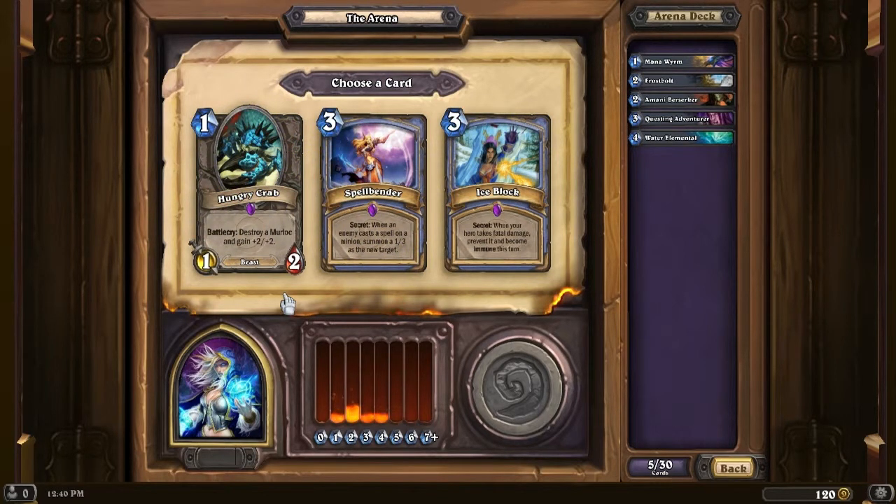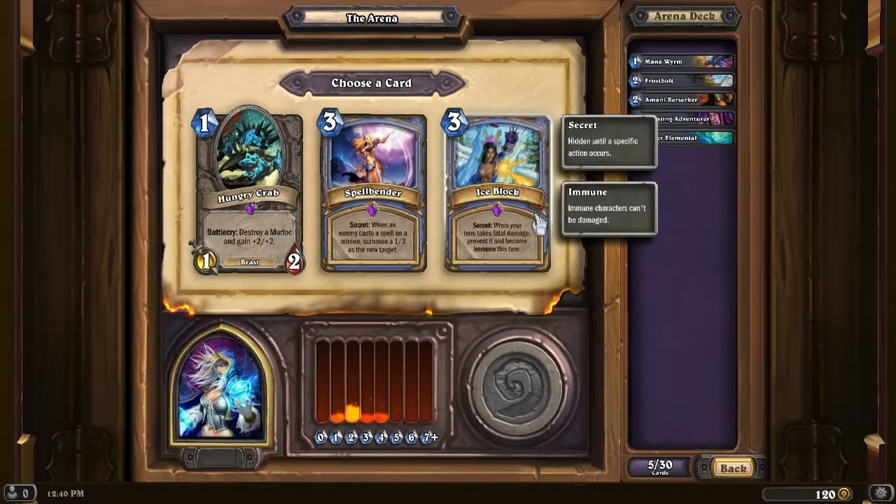We got Epics: Ice Block, Spellbender, and Hungry Crab. Hungry Crab we can almost certainly disregard - it's okay, you can get it to work in arenas, but it's kind of unreliable. Ice Block is pretty sweet. I think I'm gonna take that one - it essentially negates any lethal damage that you might take, so it keeps you alive for another turn.